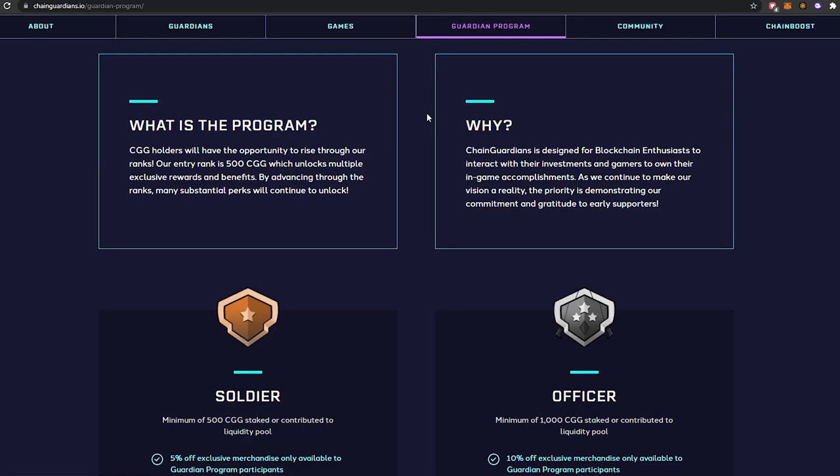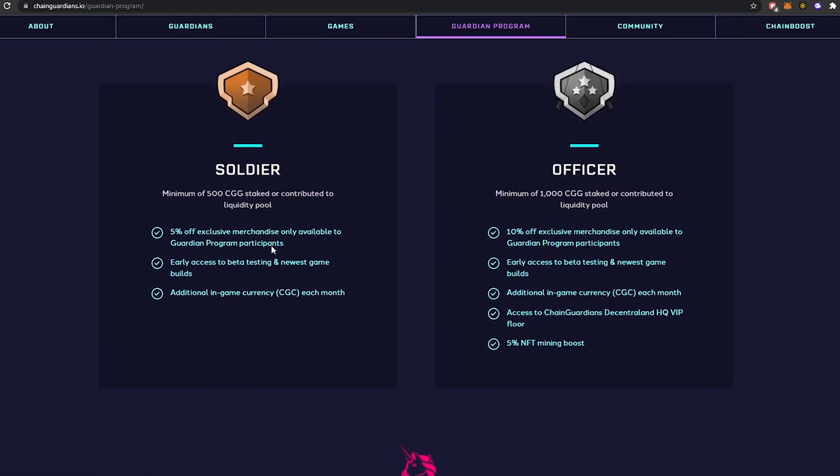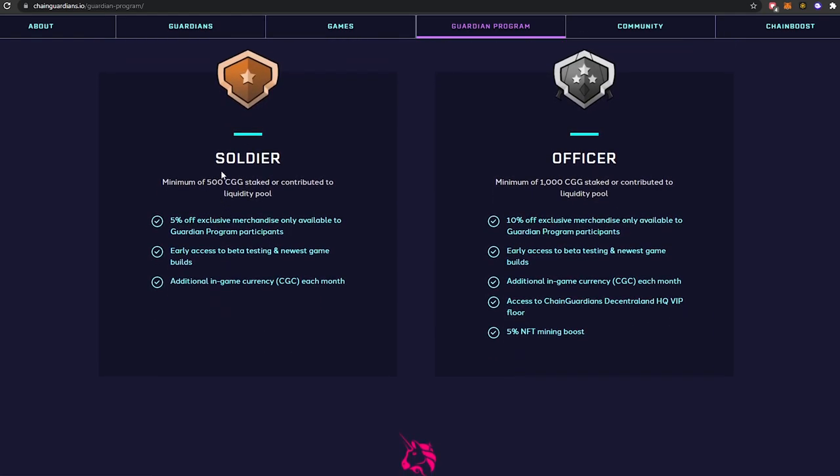By advancing through the ranks many substantial perks continue to unlock. Chain Guardians is designed for blockchain enthusiasts to interact with their investments and for gamers to own their in-game accomplishments. The floor is 500 CGG — about $600 or so — and that gets you 5% off all exclusive merchandise, early access to beta testing and newest game builds, and an additional in-game currency CGC each month.